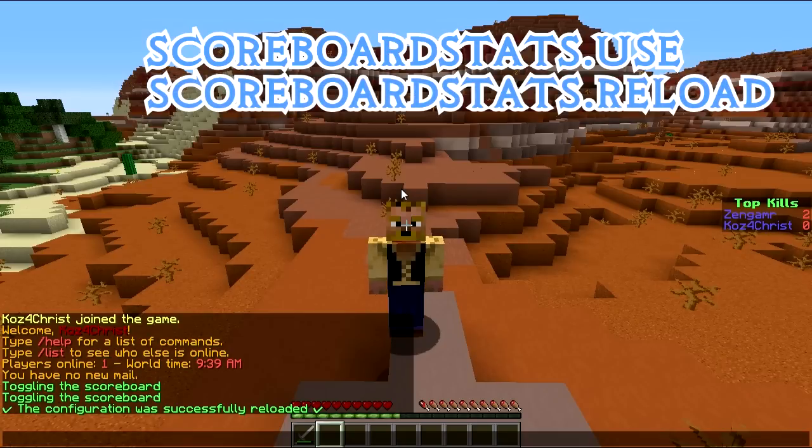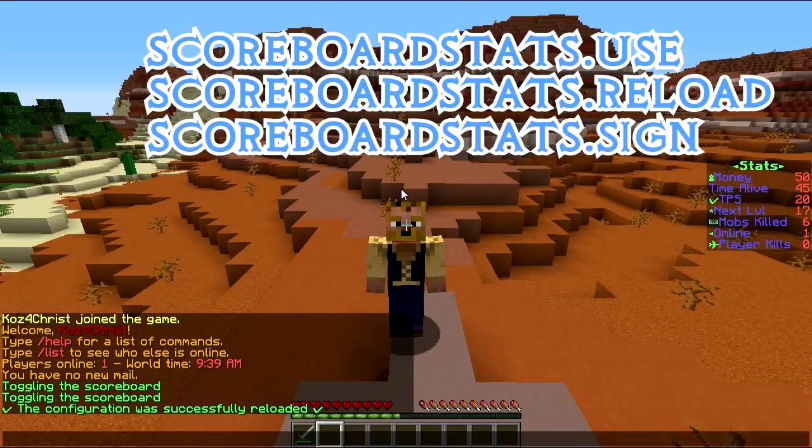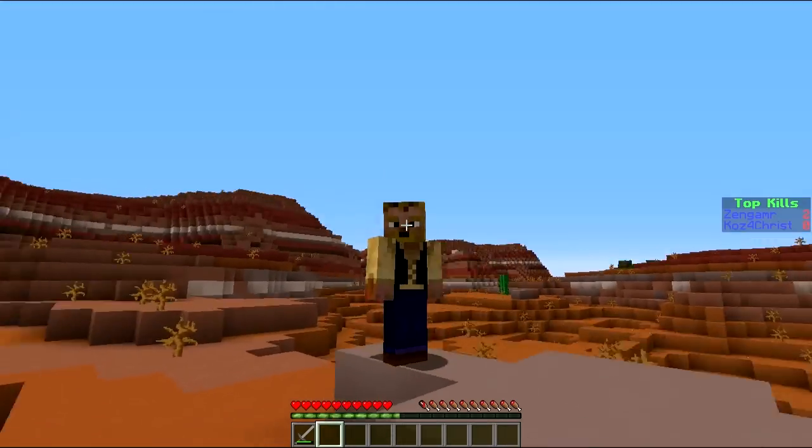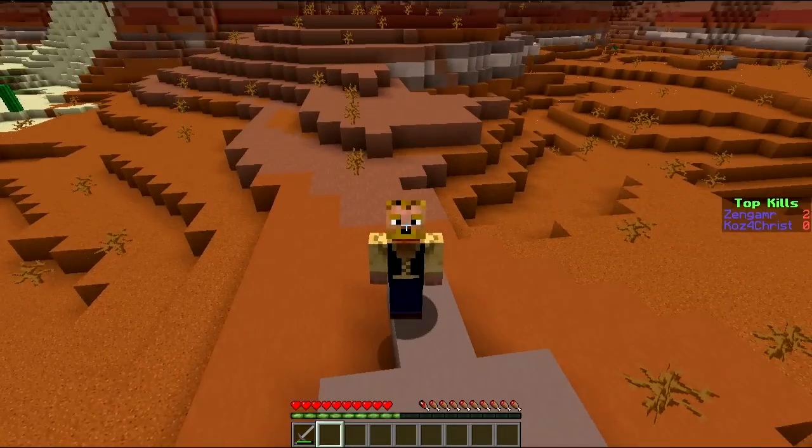Now for permissions: your users need the default permission scoreboard.stats.use, your admins need scoreboard.stats.reload, and if you're using the plugin to do signs, they'll need scoreboard.stats.sign to create a scoreboard sign. You'll need the plugin for that — the link will be in the description. That's pretty much all we can do in-game, so let's take a look at the configuration file.